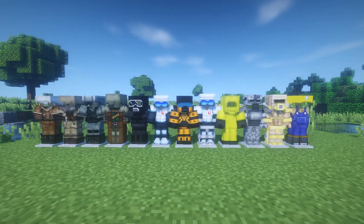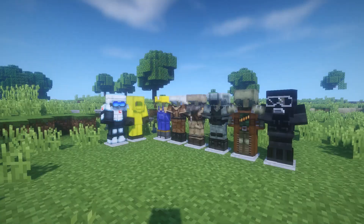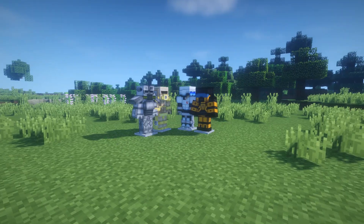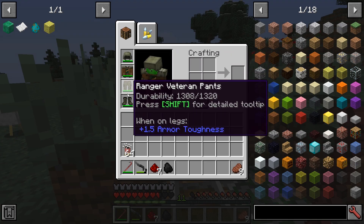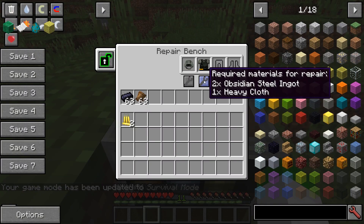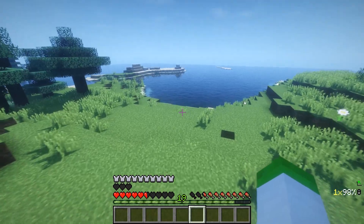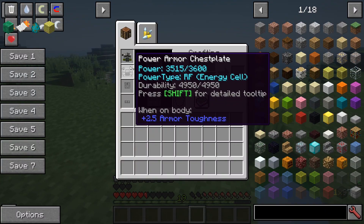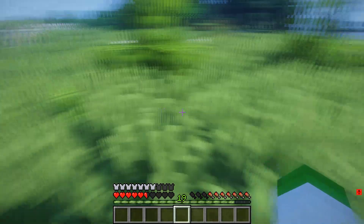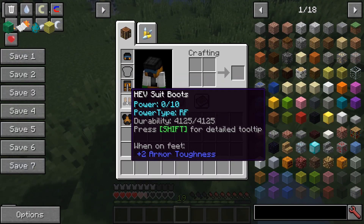Tech Guns adds in 12 new sets of armor for you to collect, with each of those armor sets being split into two categories: underpowered and powered. Underpowered armor are sets which always work, like the vanilla armor sets, which can be repaired at the repair bench. The powered armor are sets which only work when powered up beforehand. Power can come from either steam or from RF.